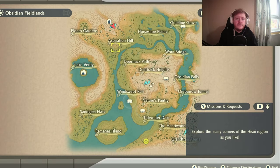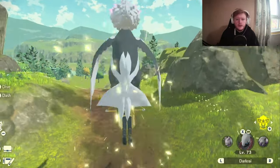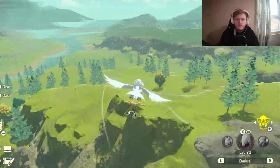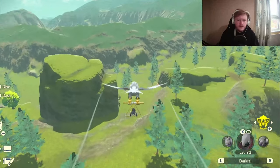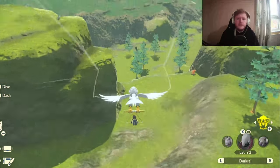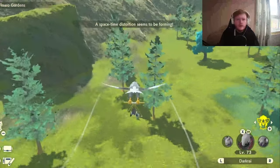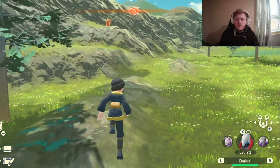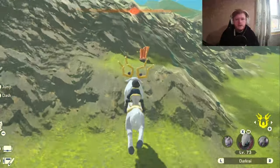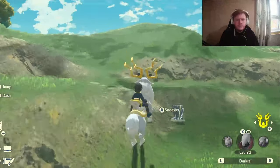To get Togekiss, you're going to need Wyrdeer. You want to come to the Fieldlands Camp in the Obsidian Fieldlands. I'm just going to go over on Braviary because it's a bit faster, but you just have to come down this way. When you get to the bottom, there should be an orange rock. When you see that, hop on Wyrdeer, go to it, jump once there, and then you'll be able to get all the way to the top.